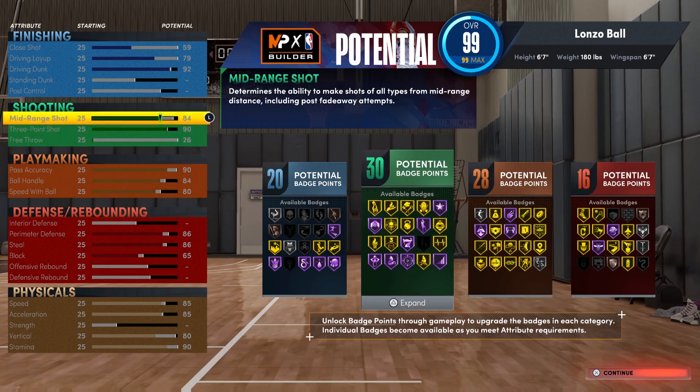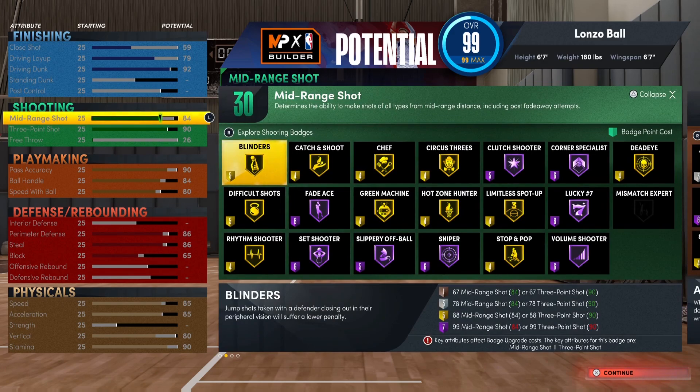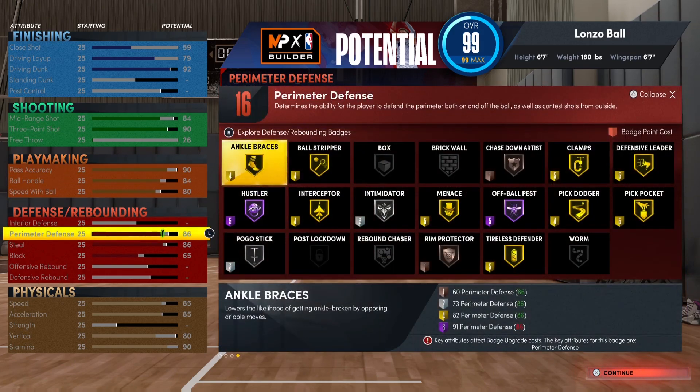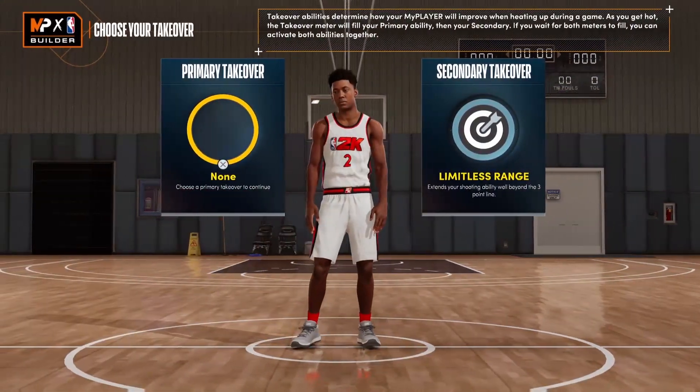In total we finished with 20 finishing badges — Hall of Fame Limitless Takeoff, Put Back Boss, Slithery Finisher, Teardropper, Strippable, Gold Posterizer, Lob City Finisher, Silver Mouse in the House, Bronze Fast Twitch and Fearless Finisher, and Silver Acrobat. On shooting, nearly everything is Gold outside of Clutch Shooter, Corner Specialist, Fade Away, Set Shooter, Slippery Off-Ball, Sniper, Volume Shooter — and Hall of Fame Lucky Number Seven. Playmaking is mostly Gold outside of Silver Ankle Breaker and Unpluckable, and Hall of Fame Glue Hands, Break Starter, and Downhill. Defensively, all perimeter stuff is at least Gold — Hall of Fame Hustler, Off-Ball Pest, Silver Pogo Stick, and Intimidator. Total: 50, 78, 94 badge points — plus seven from completing previous seasons and college, making 104 badge points total, or 105 if you complete this season.